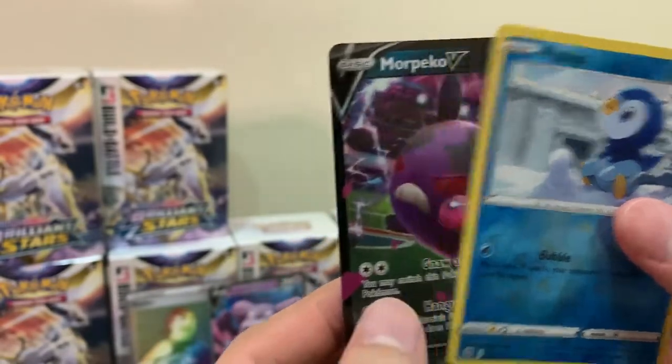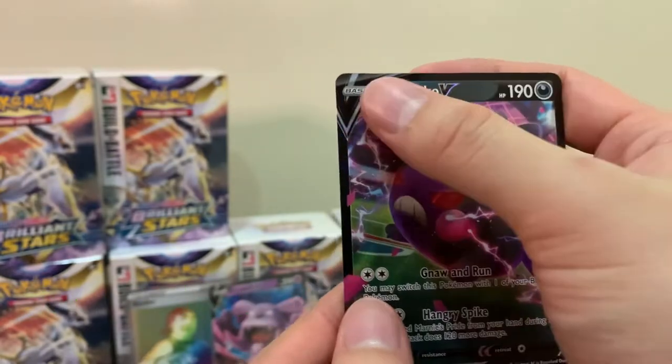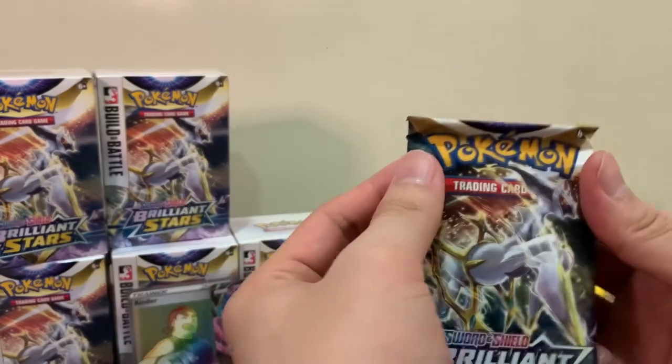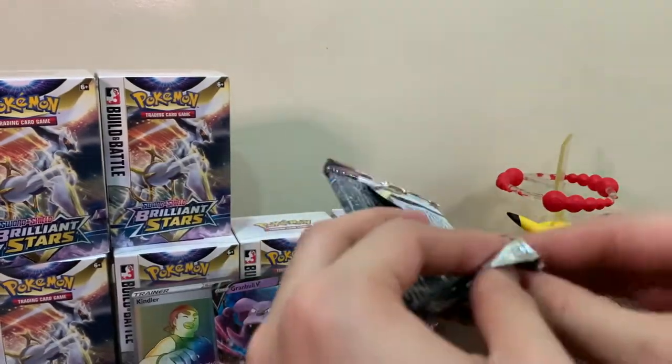We got Clefairy, Karrablast, Piplup as our reverse, and oh - a Marpeco V! We don't have a Marpeco V. No seal markings on the top - nice! Okay, our fourth pack from this box is an Arceus pack; let's see if we pull something.